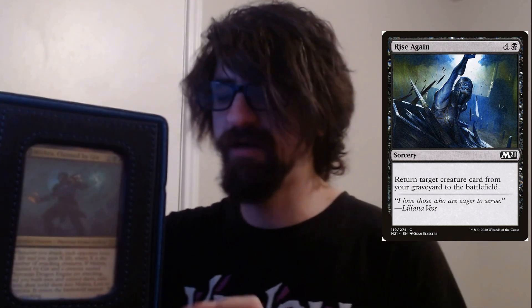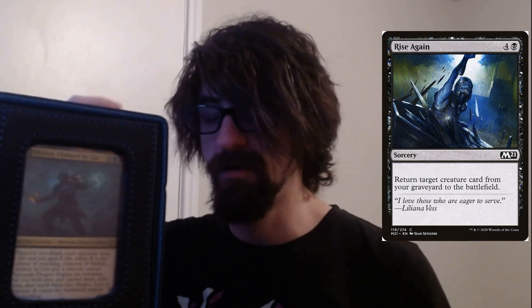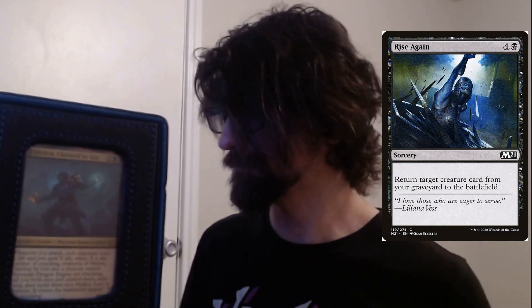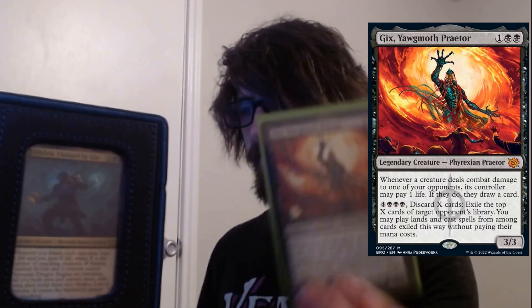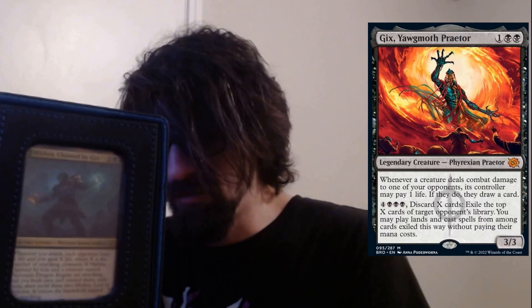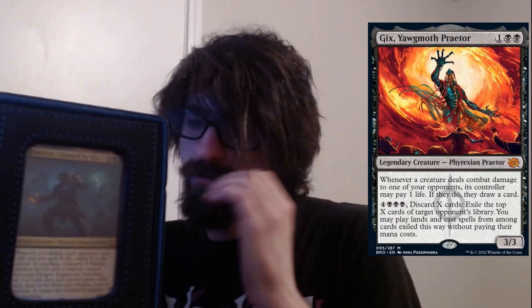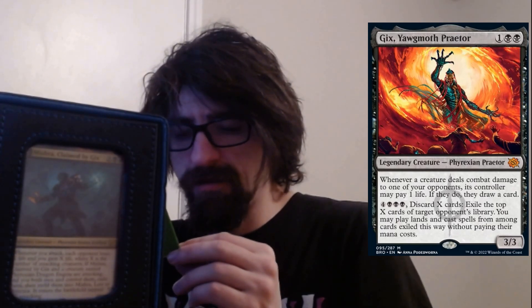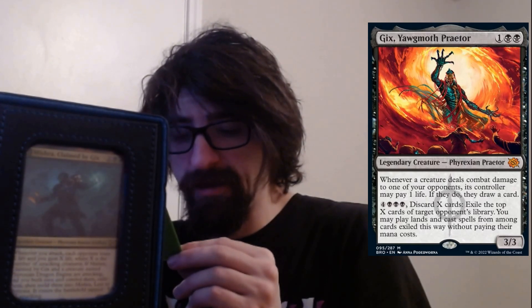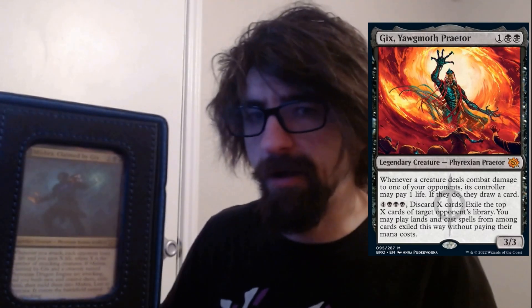Rise Again is a five-cost: return target creature from your graveyard to the battlefield. It's pretty much unearth without the haste effect and without the consequence of exiling if you're only able to meld it. Next we have Gix, Young Praetor — a three-cost, two black one colorless. Whenever a creature deals combat damage to one of your opponents, its controller may pay one life; if they do, they draw a card. That's great draw power. You can also pay seven to discard X cards and exile the top X cards of target opponent's library, then play lands and cast spells among them without paying their mana cost — annoying draw power and control.